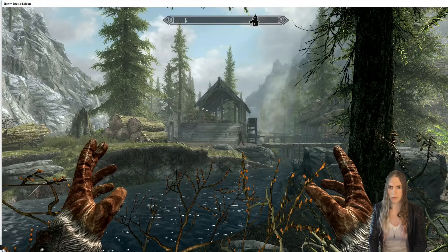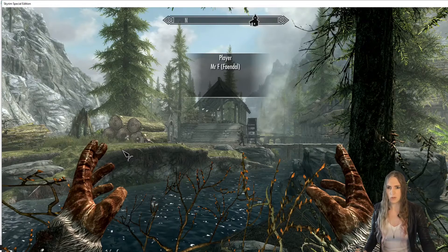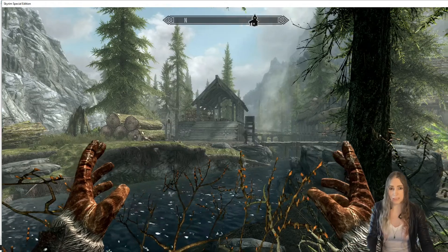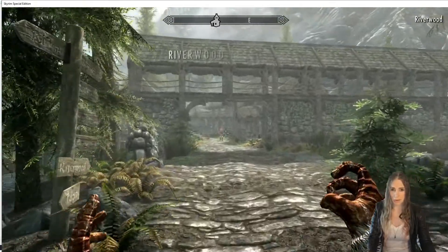I can select 'Remove or Rename a Saved NPC.' I don't know how to say this guy's name, so I'm just going to call him Mr. F. Now I can go to 'Select' and get a list of up to 128 different NPCs. We'll select Mr. F and we're back at this menu.